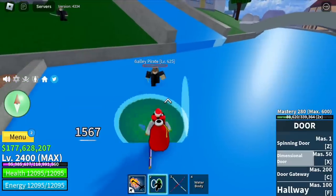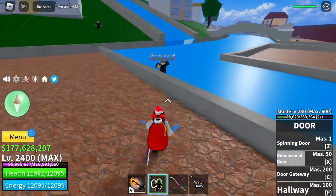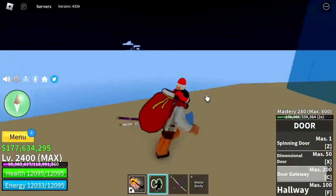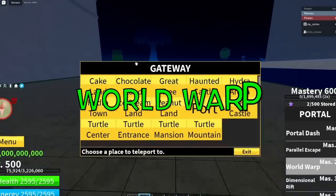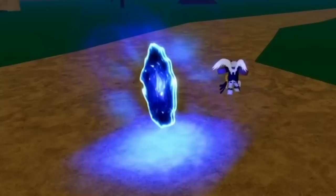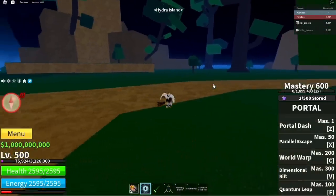Next up, the C skill: Door Gateway. It's the same with the Portal Fruit — you can go anywhere on the map. On the Portal Fruit it is called World Warp. It's almost the same except for the portal visuals.